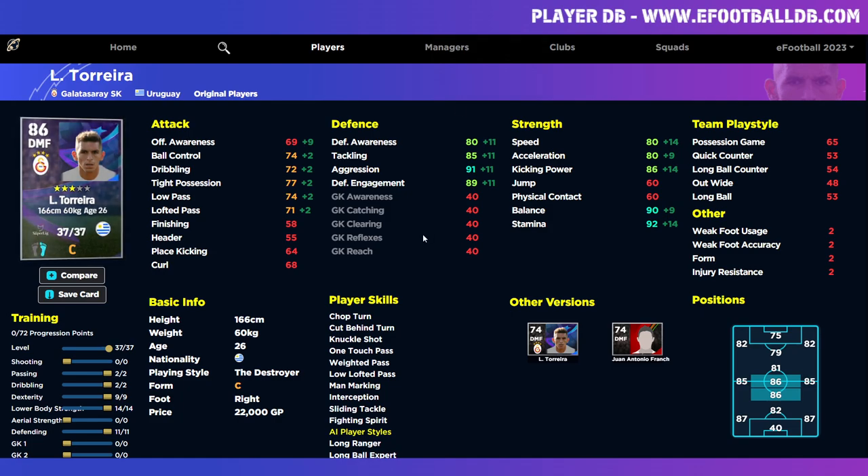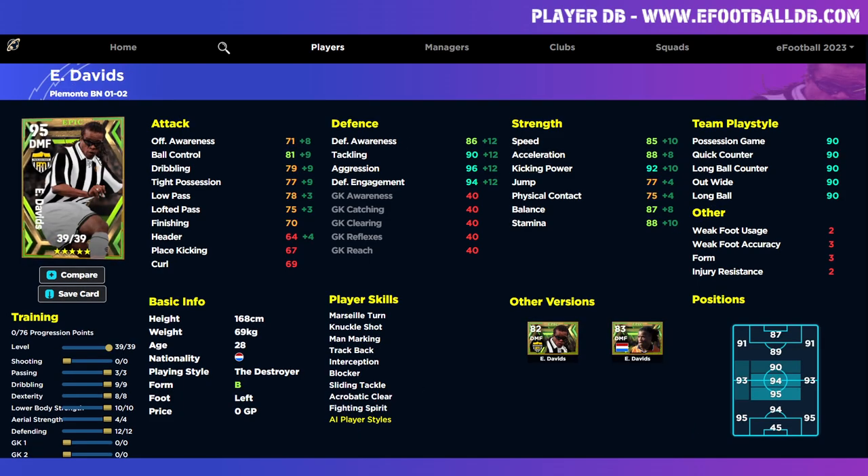There's no real like-for-like GP player comparison, so we've picked Torreira. This guy was at Arsenal and I think he's on loan with or at Galatasaray. The Uruguayan is a fantastic player if you're just looking for something similar to Davids — he won't be anywhere near as solid, but he's a nice building block. He's useful if you're in tournaments with no epics restrictions. He has a lot of the same player skills — the only one he's missing is Blocker, but that's not a big concern since you can add extra skills. You could also pop Double Touch and One Touch Pass onto Davids for an absolutely complete, well-rounded beast.